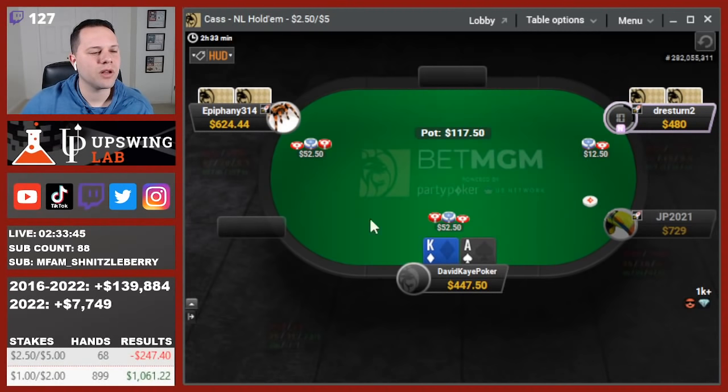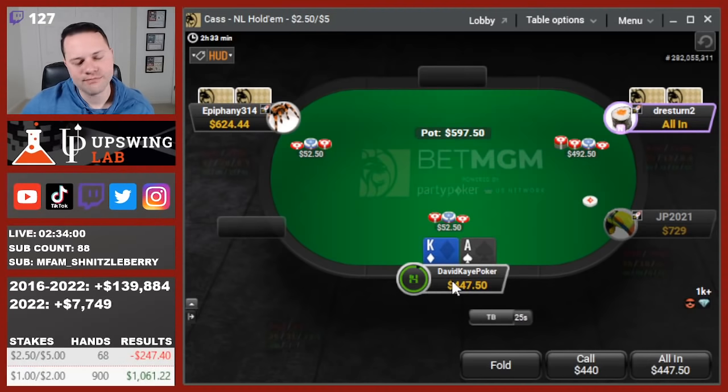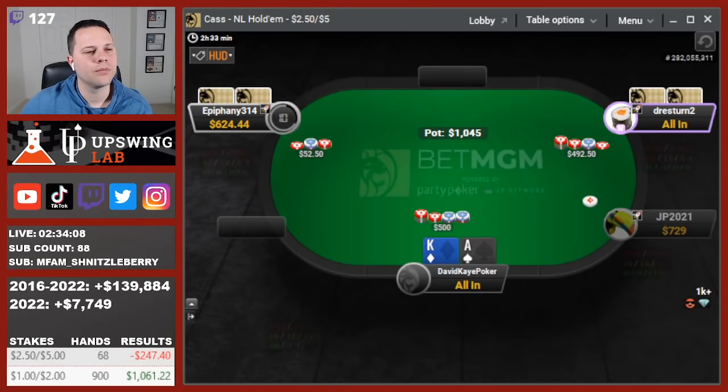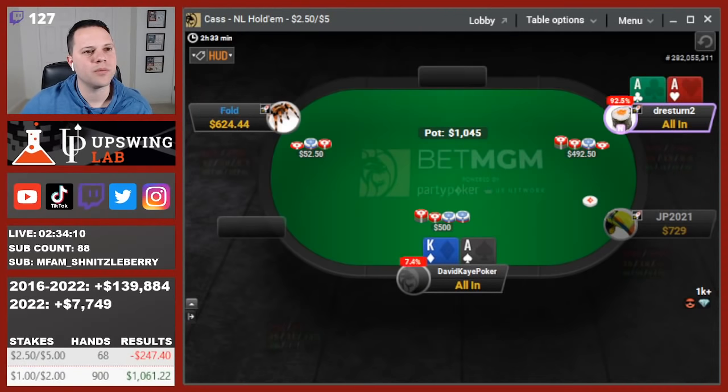Cutoff opens, we 3-bet ace-king. Cold call. Back over the cutoff. See the jam. Ace-king's just going to be getting in here. And we're up against aces.